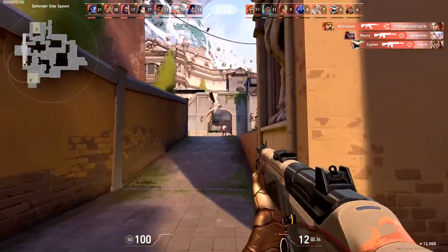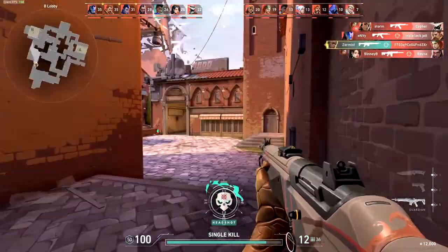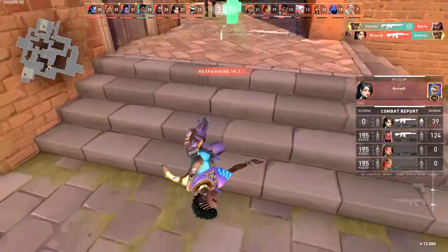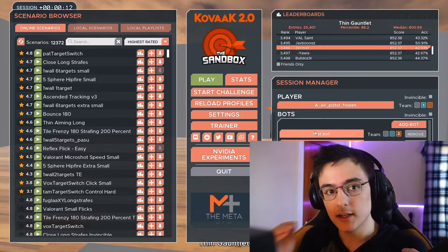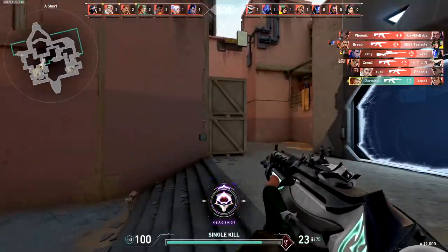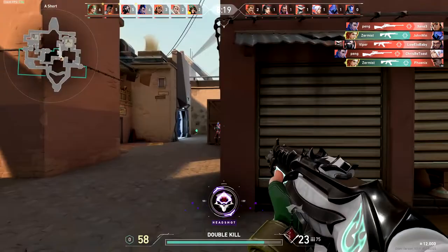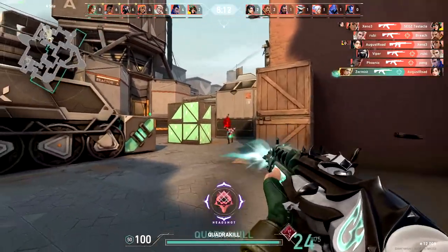Think about what happens when you play a brand new game for the first time. You realize you're garbage and have no idea how to play, so you can see all the things you're doing wrong and you learn really fast. People tend to improve rapidly early on, but then they hit a point where they feel like they've got a feel for the game. That's probably why you plateaued — you assume you know what you're doing.